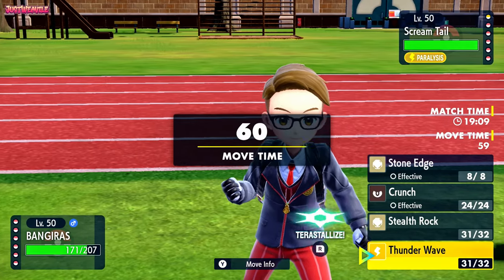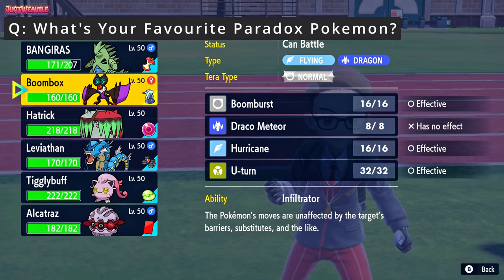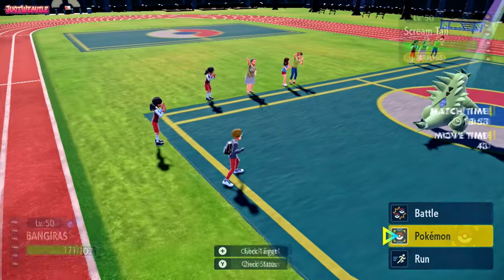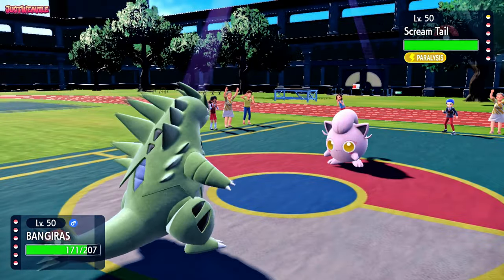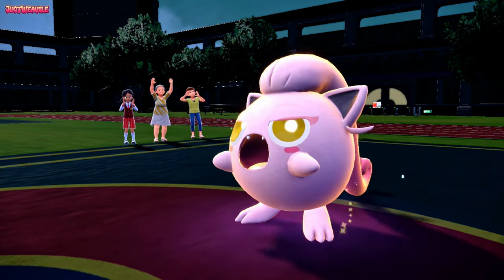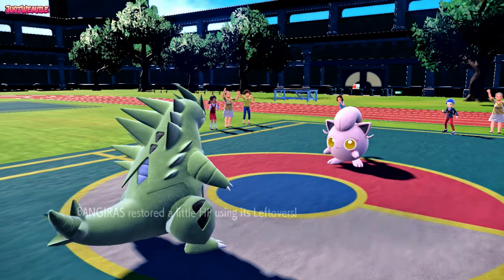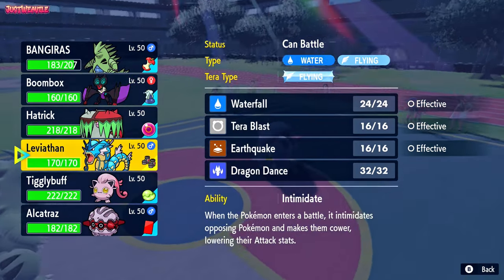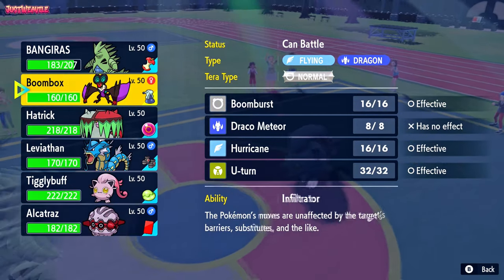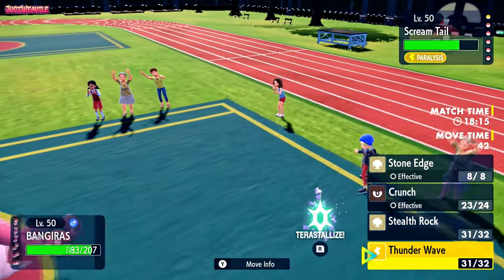We could go for a Stone Edge or a Crunch here, but I'm more inclined to switch out into Furetris. Actually no — Furetris is just going to force them out and it's a waste of the Red Card. Looking at my team, my best switch here is probably my own Tigglypuff. Actually, I think the best thing to do is attack — so I'm going to go for a Crunch. It does minimal damage. They go for a Wish, which is fine. I'm going to assume they switch to Leafeon, so let's stay in with T-Tar and go for another Thunder Wave.